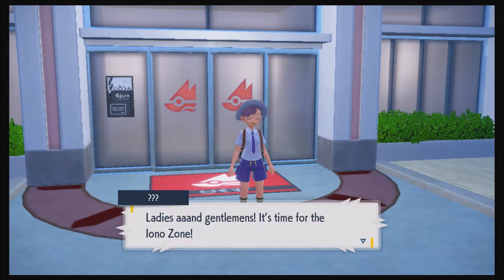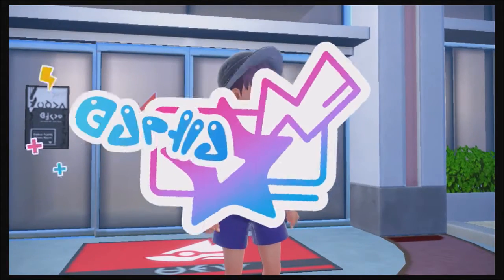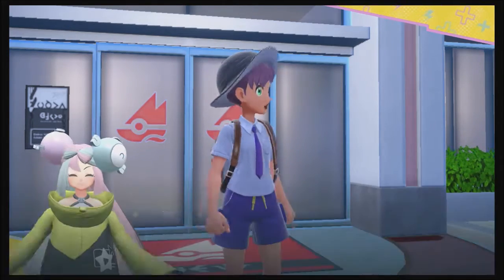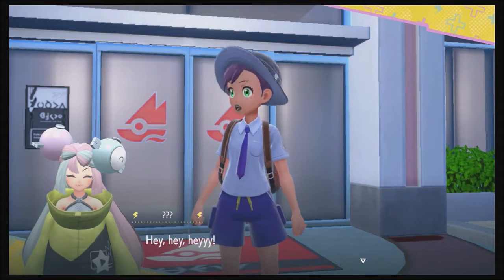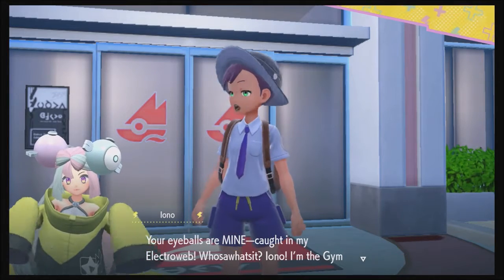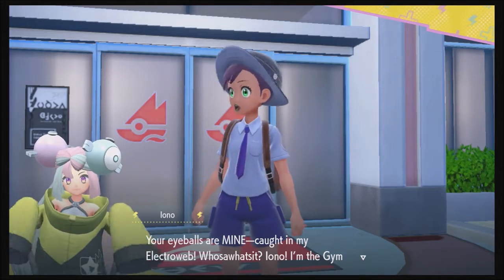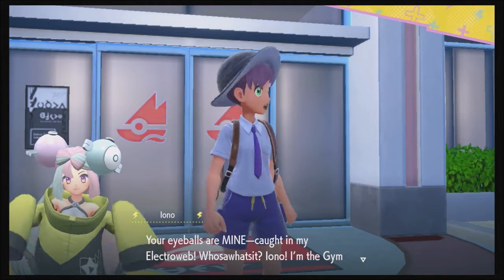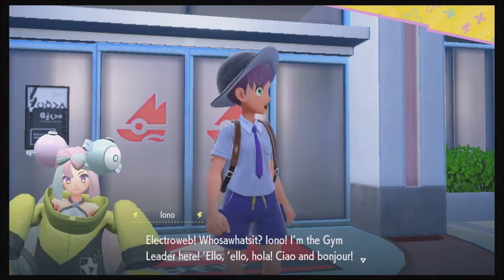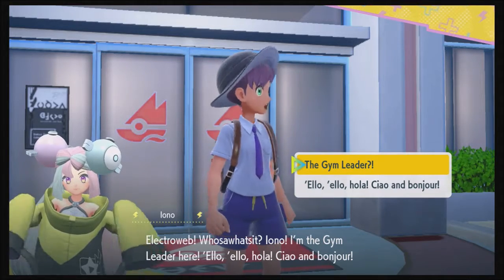Hmm, Ianozone — it's not AutoZone! Iano's popped up right underneath me. 'Your eyeballs are mine, caught in my Electroweb!' Iano introduces herself as the team leader: 'Hello, hola, ciao, and bonjour!' She's saying hi in several languages — though I thought ciao was goodbye.